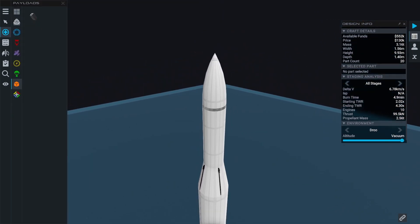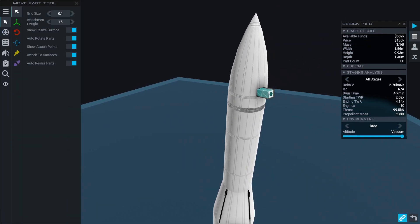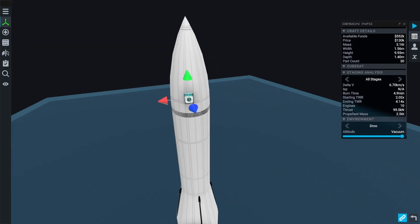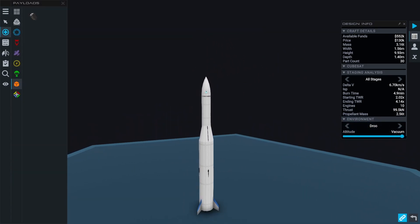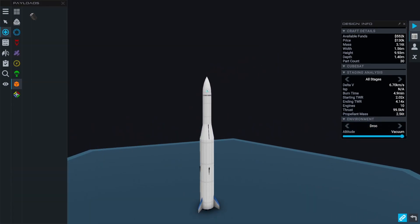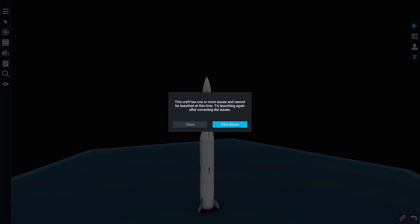Let's reuse our existing orbiter mark one from the last missions and simply attach the cubesat deployer to the top — randomly somewhere. It's not aerodynamically perfect in any way, but I guess it'll do.